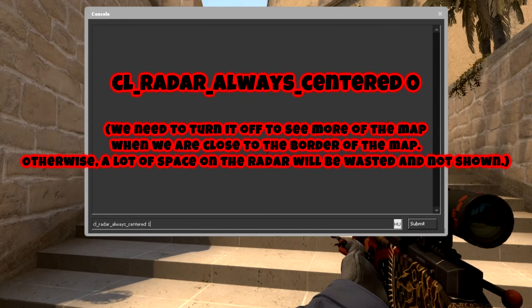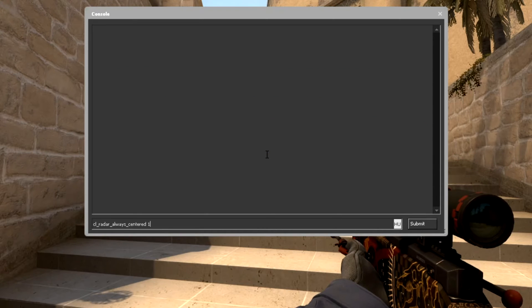The first command is 'cl_radar_always_center 1' — this is the default setting. You need to change it to zero, so type this in the console and press Enter. Nothing will visibly change yet, don't worry.